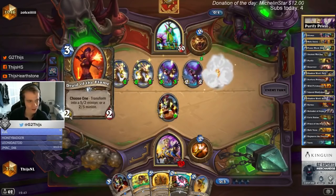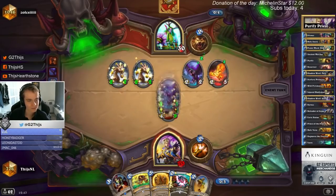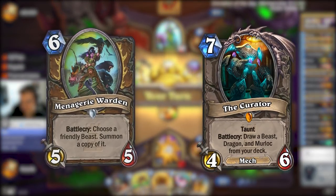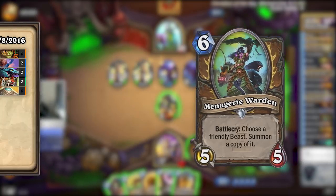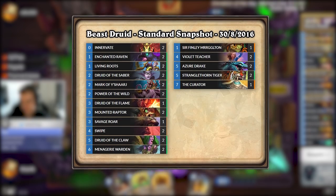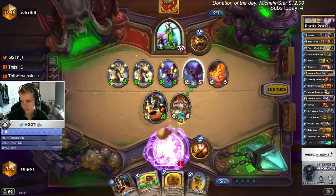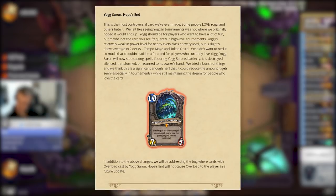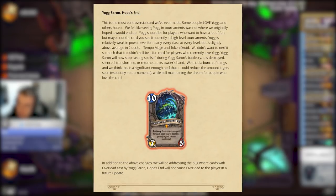Beast synergies, a previously Hunter-specific mechanic, was something else that was brought to Druid with the release of Karazhan. Menagerie Warden and the Curator gave Druid a different angle to explore and brought us the first Beast Druid deck. Even though it only remained at Tier 2, it was still important, because a few months later, in October of 2016, Yogg-Saron would get its nerf to no longer cast spells when it was silenced or killed. This ended the reign of Yogg Druid.